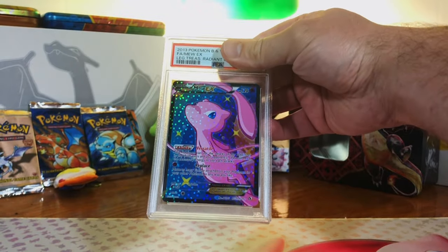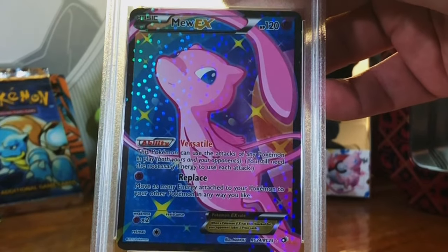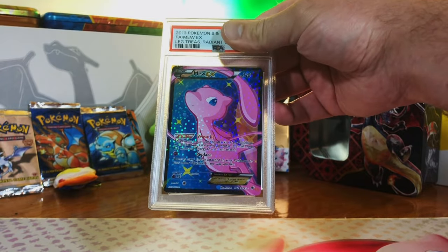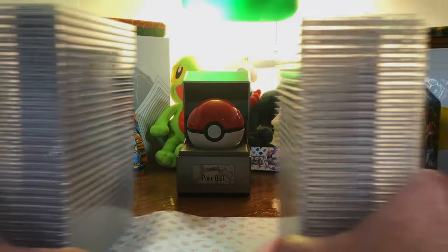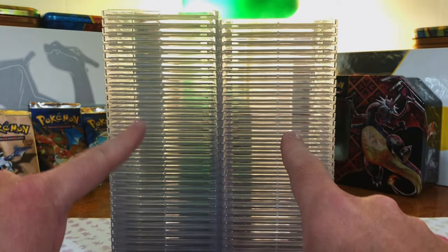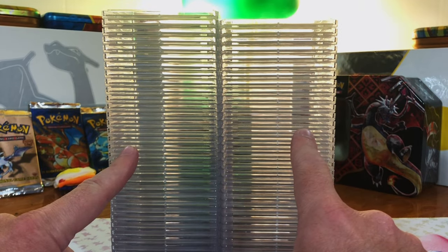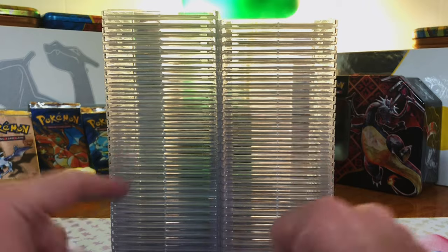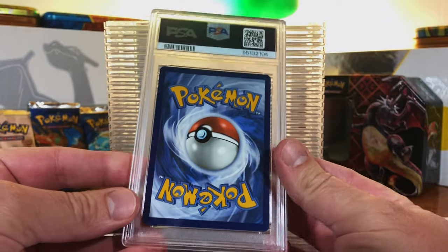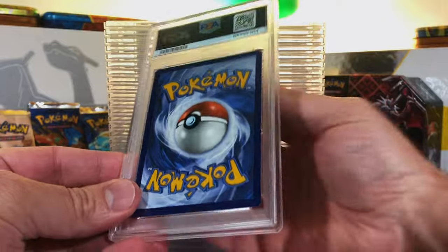Look what just came back from PSA. We got our Mew EX and all the rest from our PokéRev 5.0 opening. Let's get into this. Hey everybody, welcome to the channel. Mew, Zekrom, the Zard, tons of cool cards. We even got a base set unlimited Alakazam in here. So without further ado, let's just get right into this. Tons of eras, tons of rarities. Let's go.